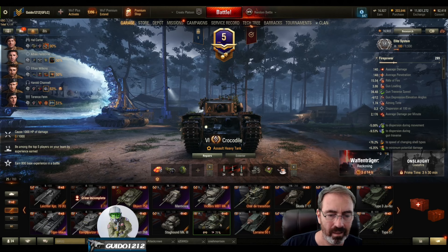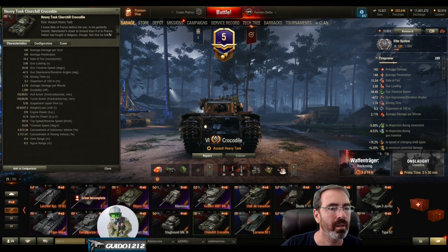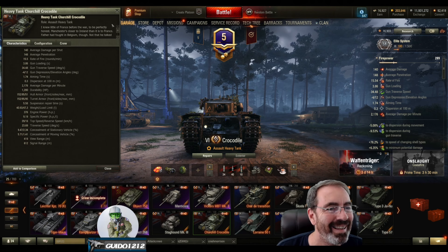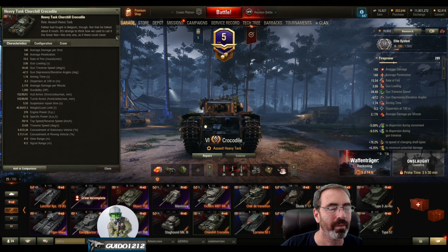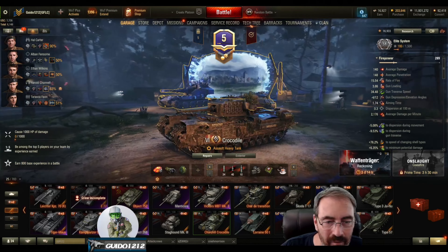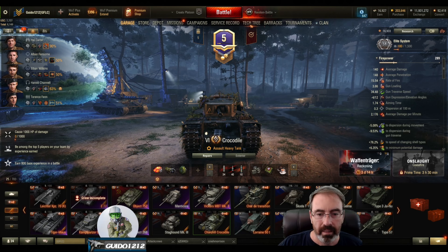I think the Crocodile was supposed to be a flamethrowing version of this thing. Looking at the in-game description, it's just some story about a character rather than historical facts. I think the Crocodile was the flamethrowing version — is that what this little nozzle is? Anyway, I should have looked it up but I didn't.